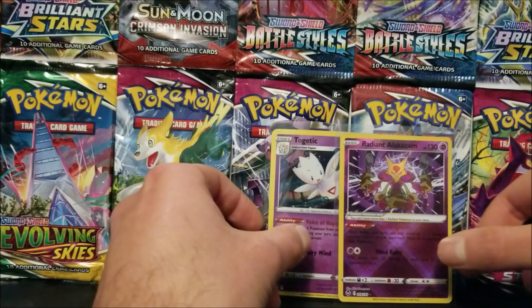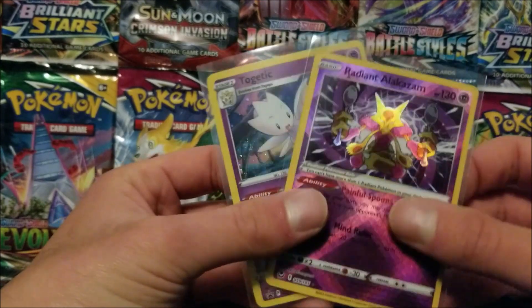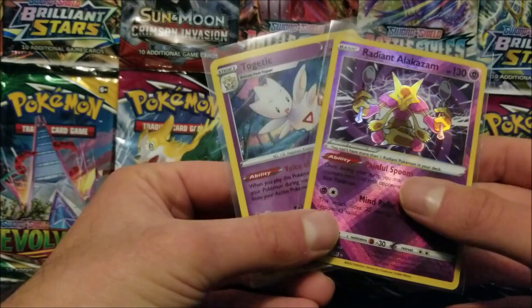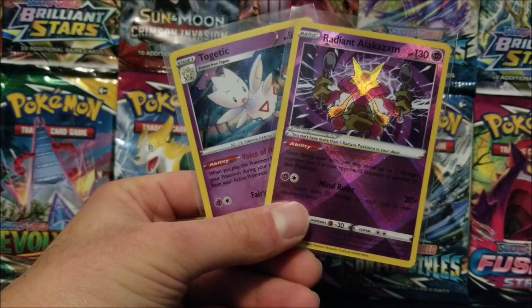Overall guys, the only pull I did get from this was the Radiant Alakazam, and the promo that came with the 3-pack blister — the Togetic Holo. Thank you guys for watching. Don't forget to like this video and subscribe to my channel. Bye.